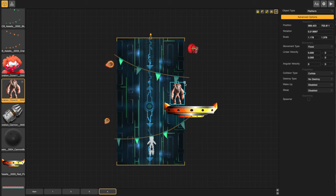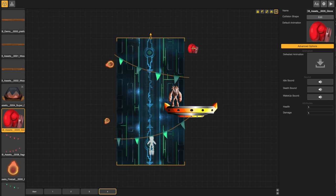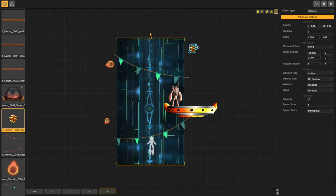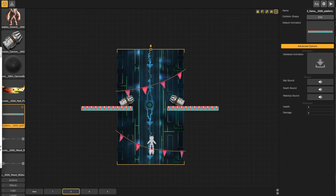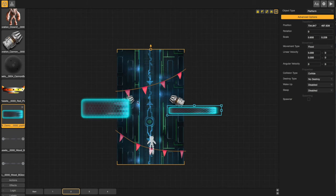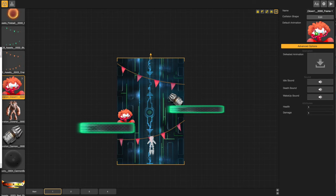That actually looks pretty good. And that boxing glove that flies across the screen — I'm going to change that into an evil spiked ball, which is animated as a PNG sequence. It needs some resizing. I go back and change out some more platforms, trying to keep the theme color similar to the background. This platform artwork I got from the RoboBird game.